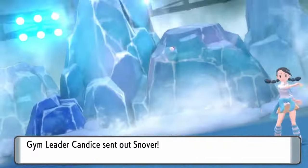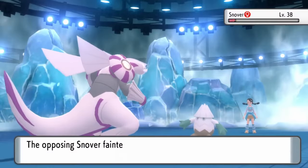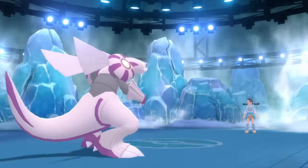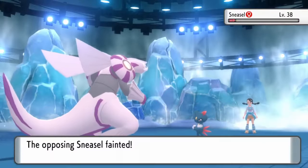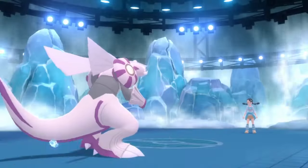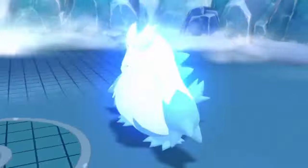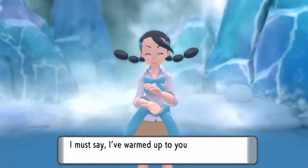Since Snover does Snow Warning and makes it hail at the beginning, our Leftovers are going to nullify that damage as we gain the HP back right after the hit. No issues here — it takes a whole four turns to knock out Candice. With our overpowered special attack and Flamethrower as their weakness, it was meant to be.